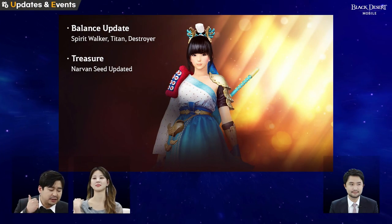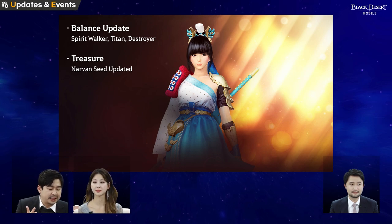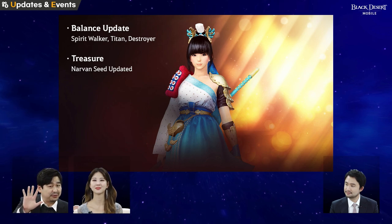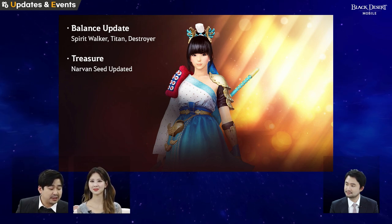So multiple skills receive buffs: more attack speed, more simplified animations, and more super armor effect and damage increase. That's five buffs for the following skills.